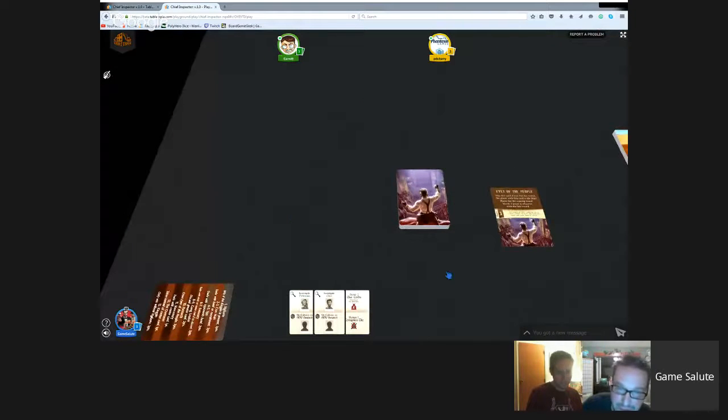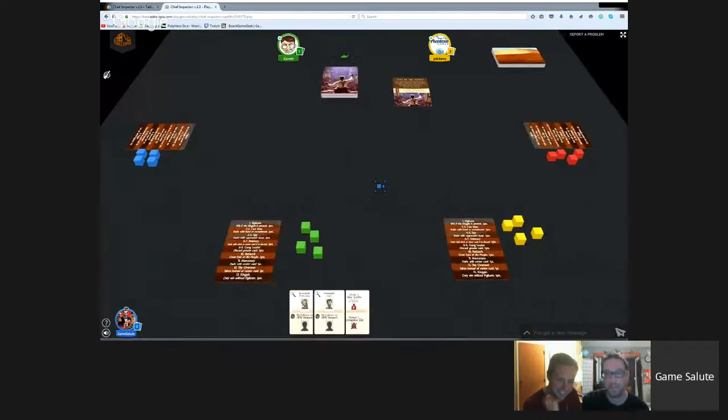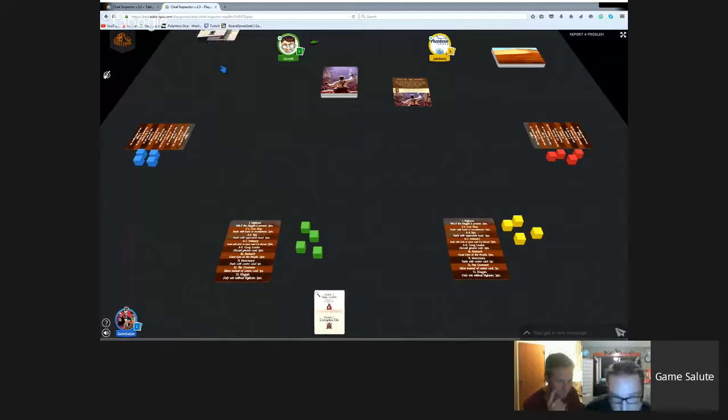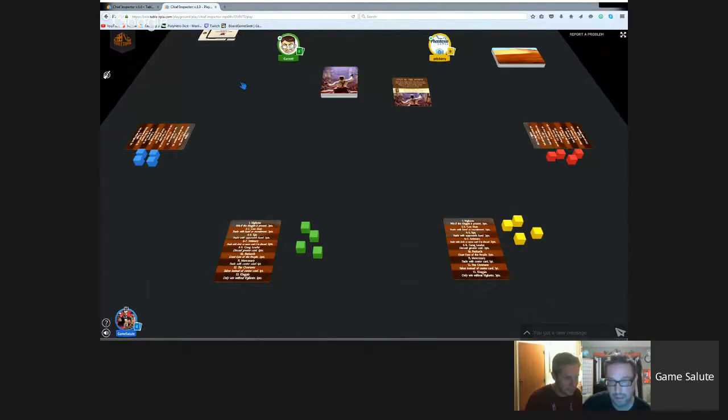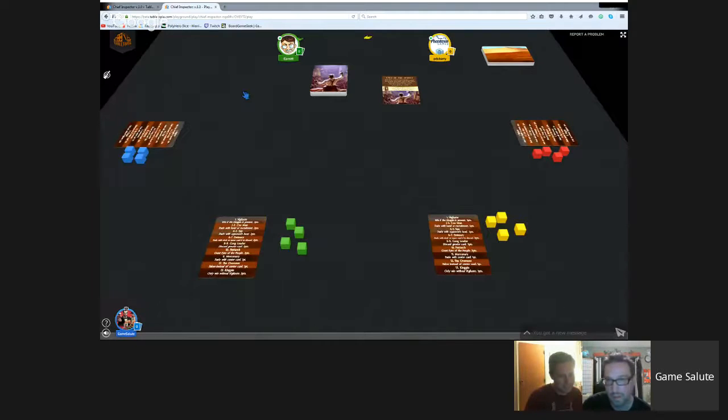They transition to City of Outcasts. Dan notes the beauty of Tabletopia is that when you leave the room it packs everything up. They clarify they won't need the expansion cubes since they're playing the straight base game, setting those aside.